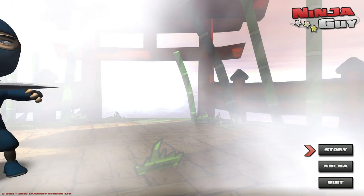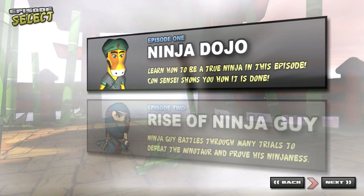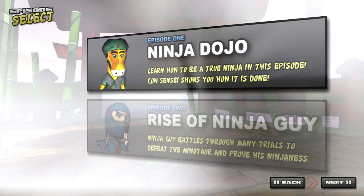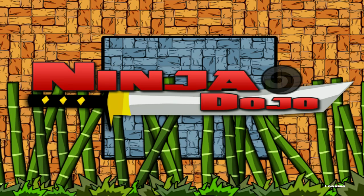Let's just get cracking. Look, episode one, Ninja Dojo. We're gonna learn how to be a true ninja in this episode, and Kao-sensei will show us how it's done. What more could you ask for? Not a lot more, unless you're unreasonable. So let's just go, for God's sake. It's Ninja Dojo.